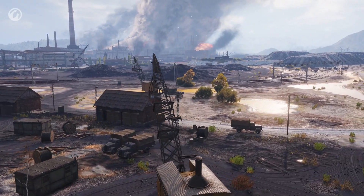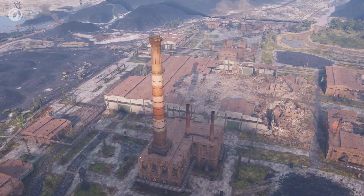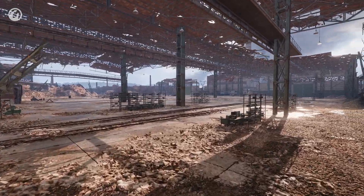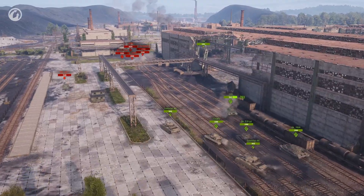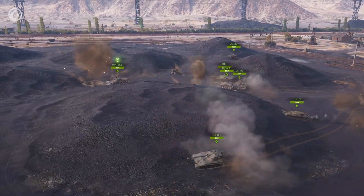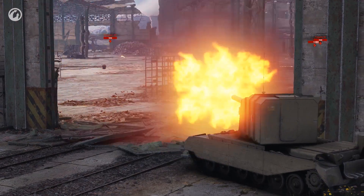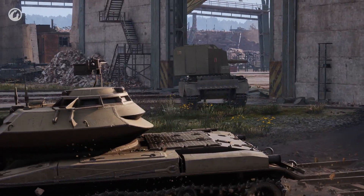With the update, Pilsen returned to the game, growing to one square kilometer. The hangar area has expanded with more shelters and passageways, but the distances between them increased, making it impossible to quickly and safely take the front. The eastern part of the map has changed completely — coal embankments will serve as good cover for light and medium tanks. There is a shoot-through from the central hangar, but be careful and wary of tank destroyers close by. Remember you can use the railroad shortcut to get behind the enemy.